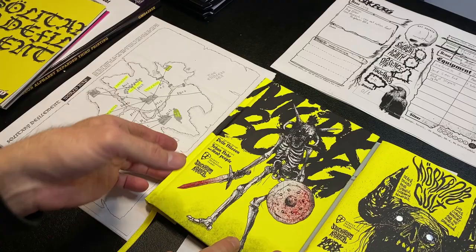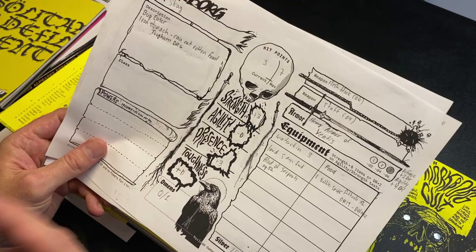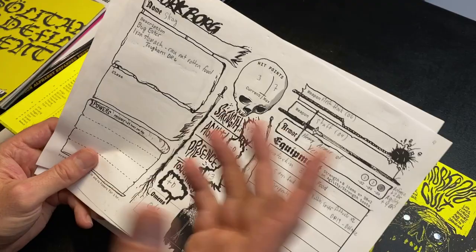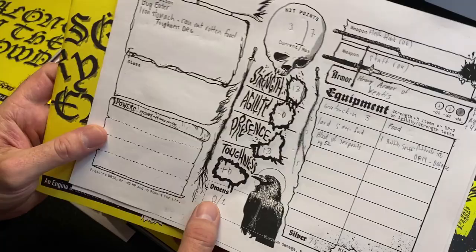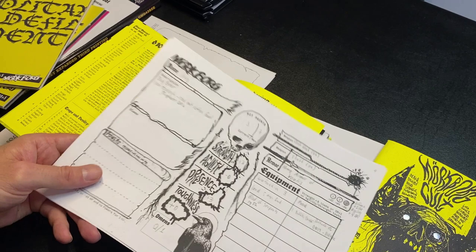Mork Borg is a super simple rules-light game. It uses a d20 system and has four stats: Strength, Agility, Presence, and Toughness. Those also basically become your skills — any skill associated with Strength uses your Strength bonus, and so on. There's also an additional stat called Omens, which is both a luck stat and a currency. In the solitary rules, you can spend Omens to help your character survive by re-rolling dice and that kind of thing.